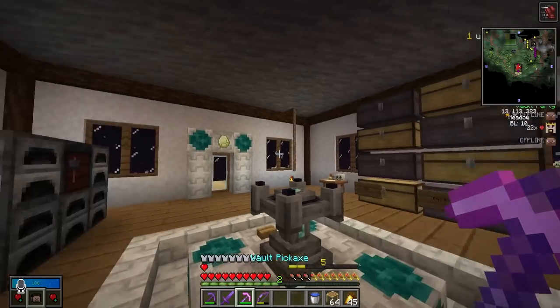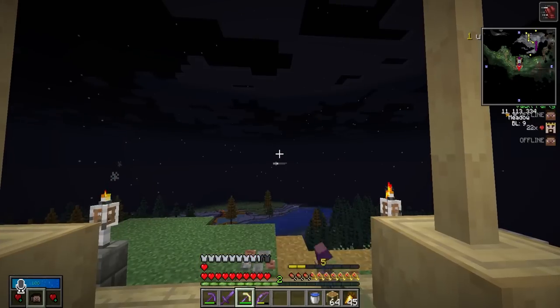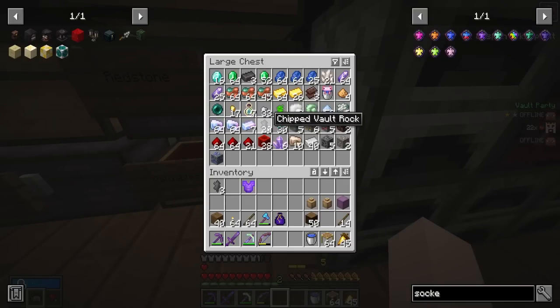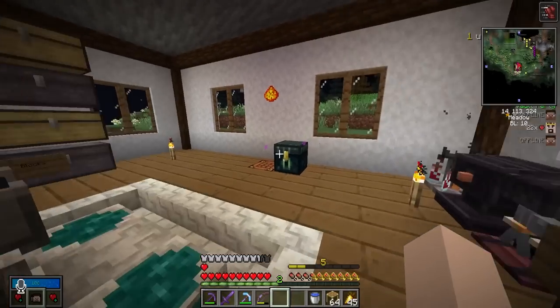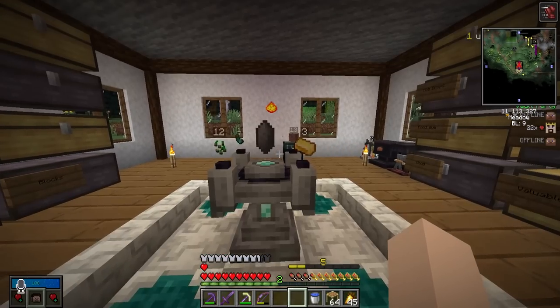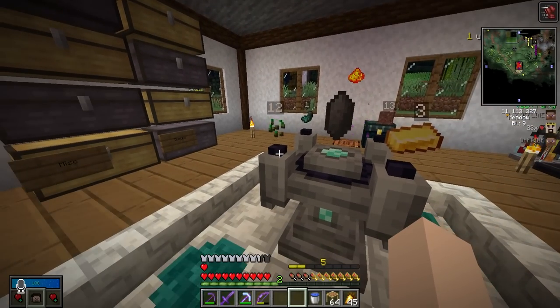It's nice to have a copiously pickaxe we can use in the vaults. Speaking of that, we need to get into the vaults. Let's go ahead and craft another crystal. I found out that you guys actually really like watching the crystal crafting process. I'll slap it in and see what we get — gold, granite, glow ink, and seeds.